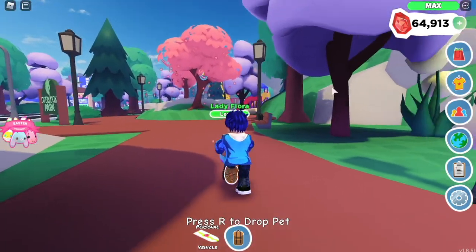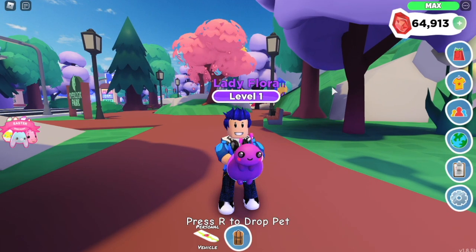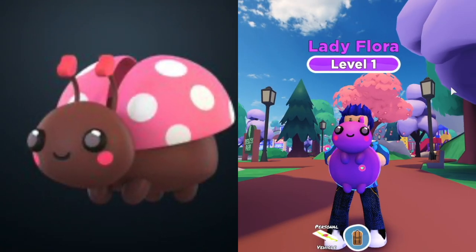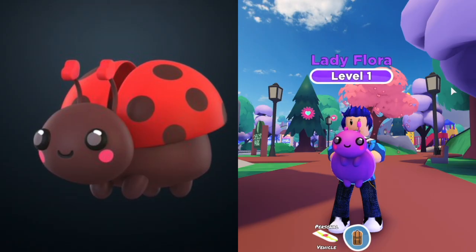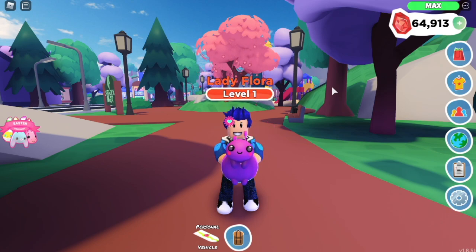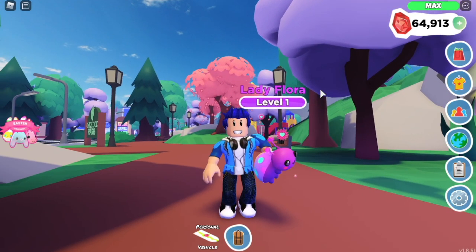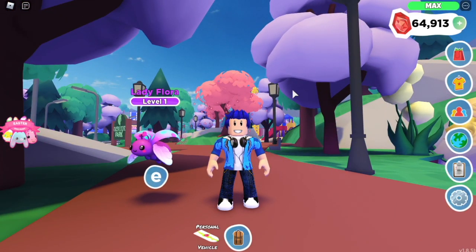That's cool! But yeah guys, that is going to be it for today's video. I hope you enjoyed — I really enjoyed making this rainbow shiny. The regular shiny one is pretty cool too, it's like pink or white spots, and the first stage is red with black spots. Hope you guys enjoyed, leave a like if you did, subscribe if you're new, and I'll catch you guys on the next one — MGM Games signing off, bye guys! Oh hey, Lady Flora, bye!